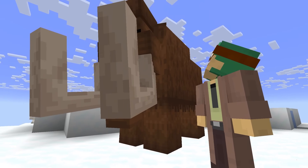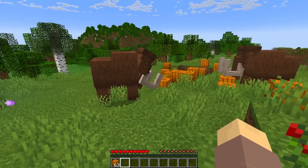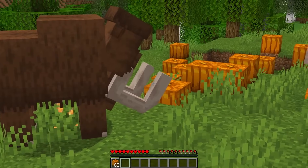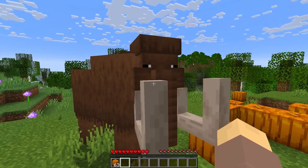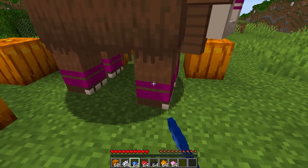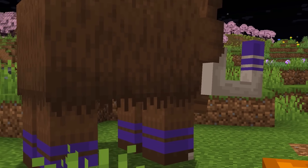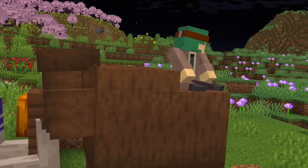These massive beasts have so much health that they'd be perfect to ride on top of. I just have to figure out what they like to eat — turns out they like pumpkins! Once tamed, these guys can be customized with different dyes, and their height and health will completely prevent mobs from being able to reach you.